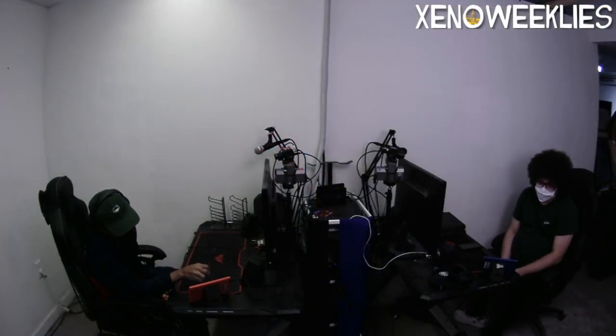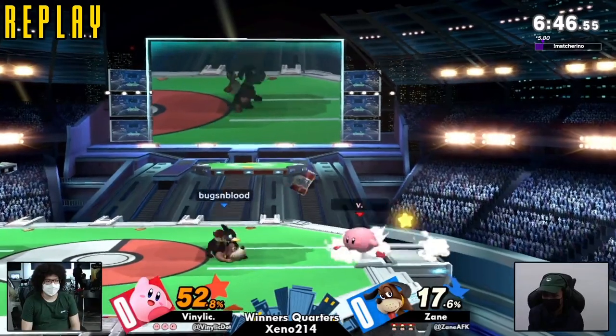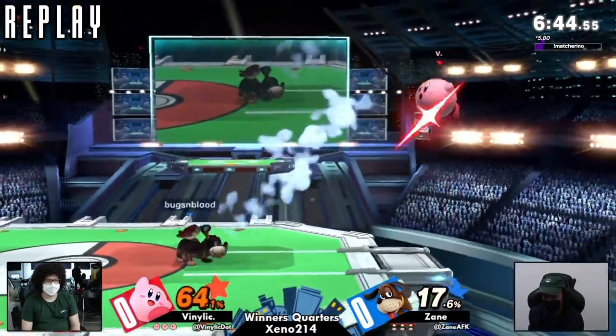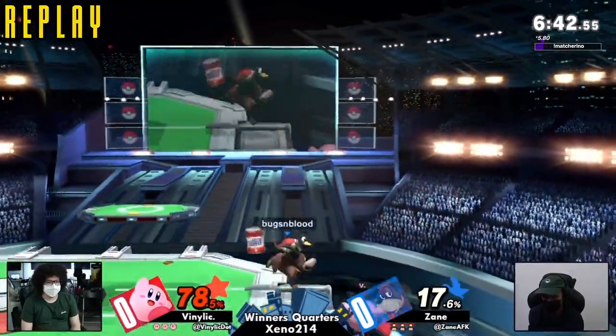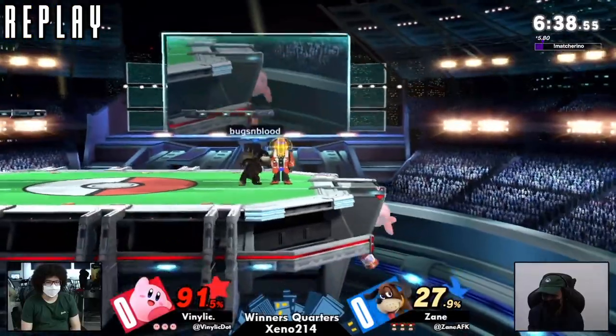Whether it's throwing off the air and juggling him, catching with up-airs, or when he spawns a Can — he's been going for a lot of forward tilts, very low-angled trajectories that clip Kirby regardless of how low he crouches. Forward tilt and down tilt are two really good tools for Duck Hunt in this matchup.